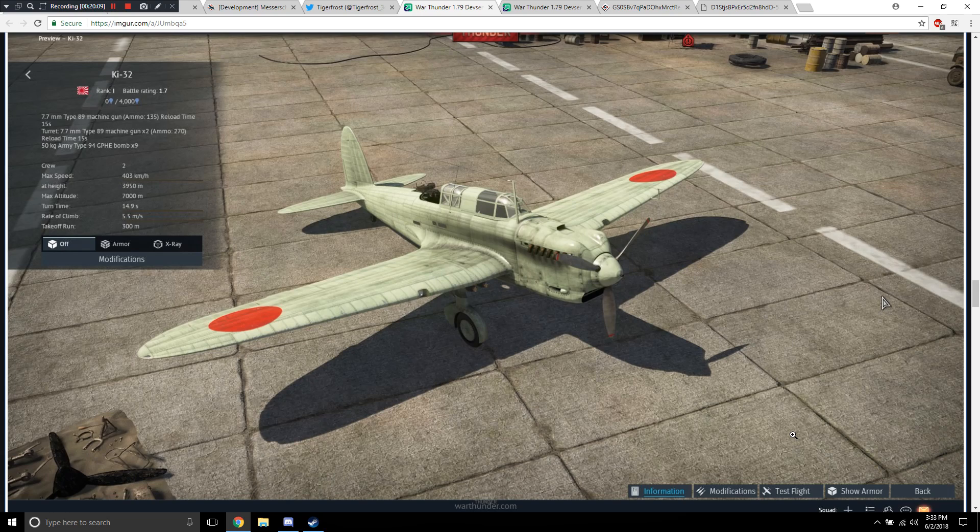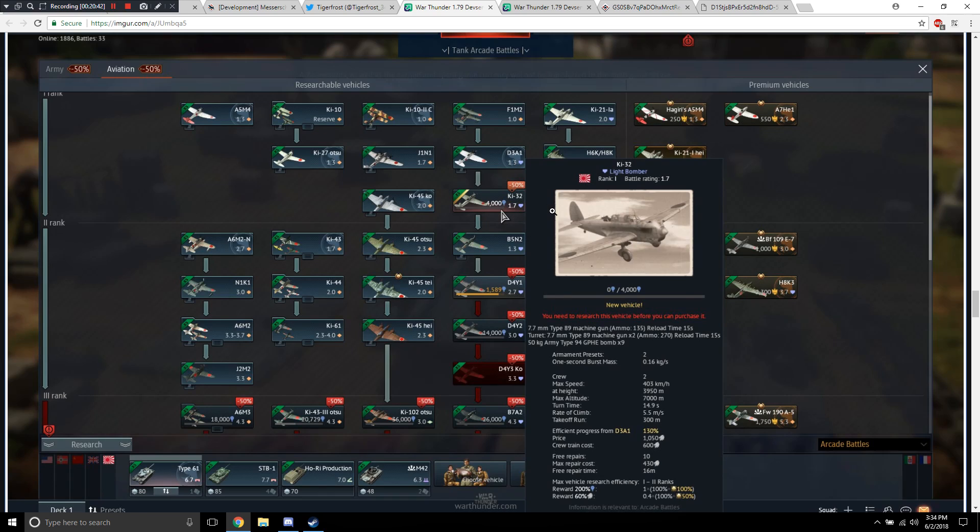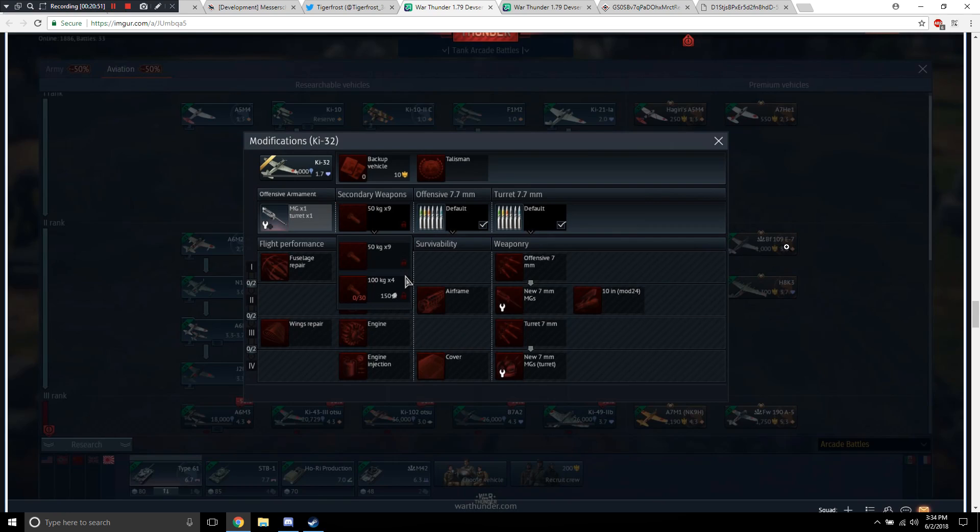Now we get to look at the Ki-32, which is a new Japanese light bomber. Battle rating 1.7, rank 1, 4,000 RP. It has a single pilot-controlled 7.7mm Type 89 machine gun with 135 rounds, and a dual 7.7mm Type 89 turret with 270 rounds. It's located right after the D3A1 and before the B5N2 on the tech tree. It can equip 9 50kg bombs or 4 100kg bombs. It's a new starter plane and I have nothing against starter planes — that's where new players are going to begin.